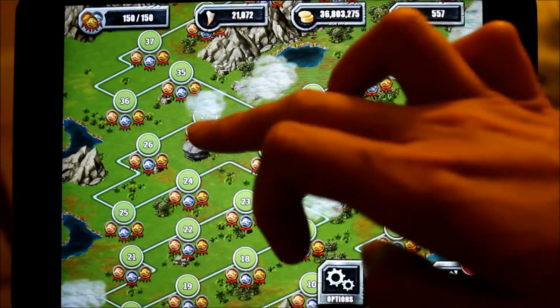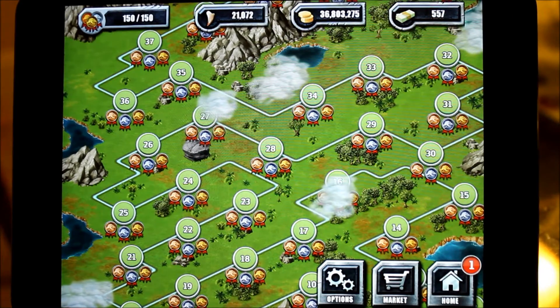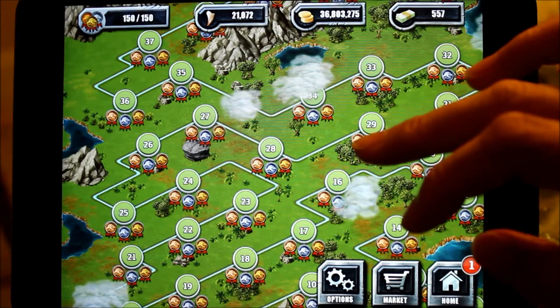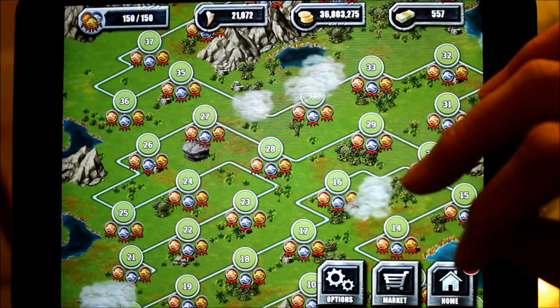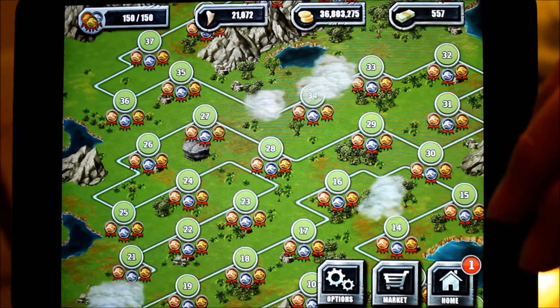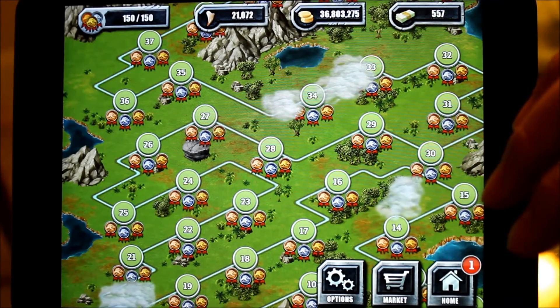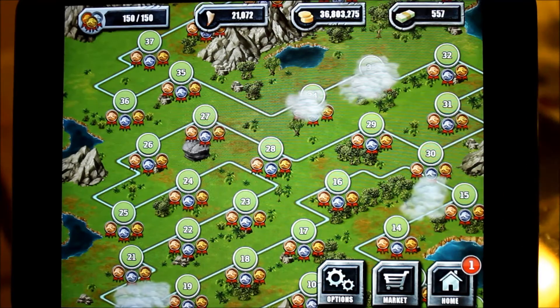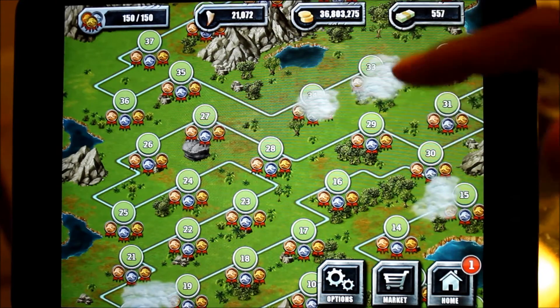Between stage 21 to 25, your opponents will only use specials — they won't use blocks. But beyond stage 25 battles, your opponents can use both specials and blocks against you. I'll share the tricks with you later when I show the animals battling in those stages — I do have some tricks.